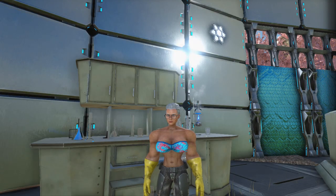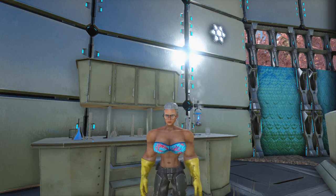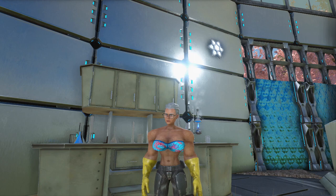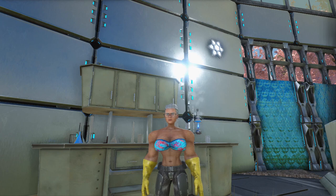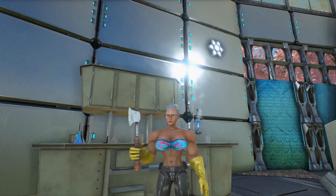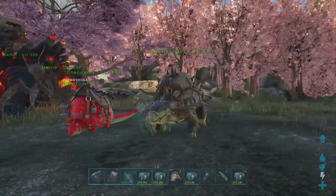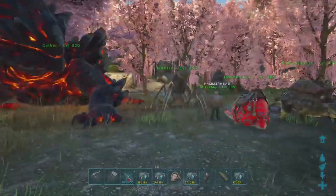Hello and welcome to Krabi's Ark Survival Evolved Science Series. Today we're going to be doing some experiments to test which is the most efficient way of collecting element shards on Crystal Isles. We're going to be doing a couple of different methods with tools — testing the pickaxe, hatchet, and the mining drill. We'll also be testing with dinos: the Ankylo, Doedicurus, Mantis, and Magmasaur.